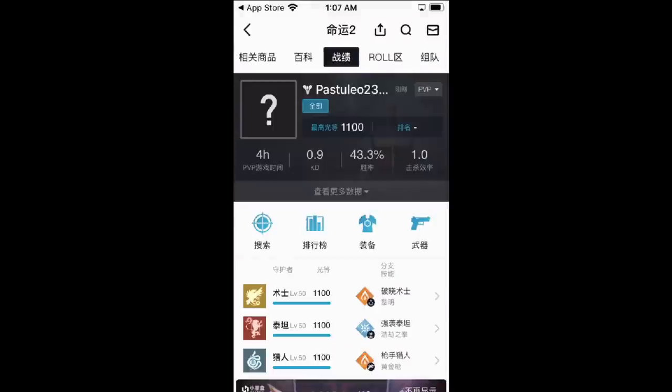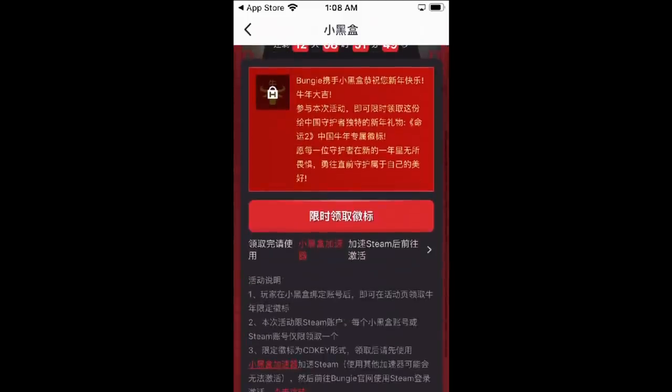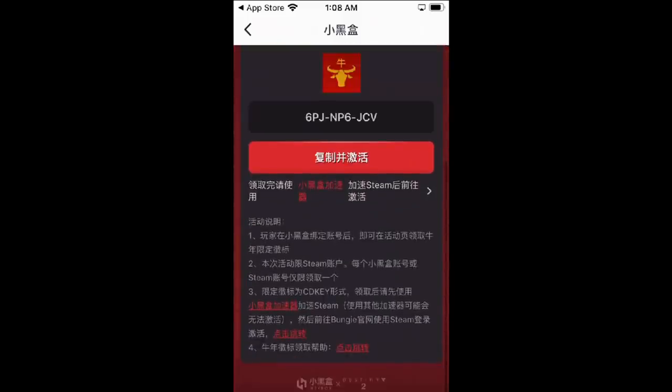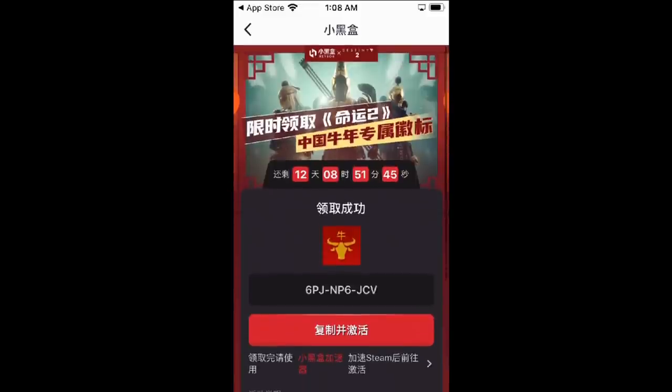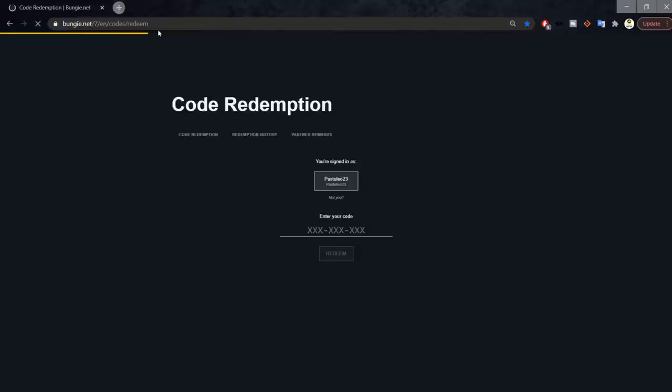Click the red button. If it sends you to the Steam page again, go back and refresh it. If it worked correctly, you can see your emblem code on screen. Now you need to go to bungie.net/redeem. Put in that code, then relaunch your game. Go to the emblem collections — on the general tab on the last page will be your emblem.